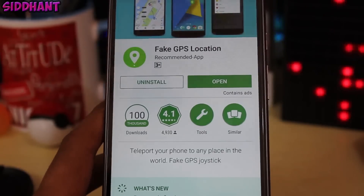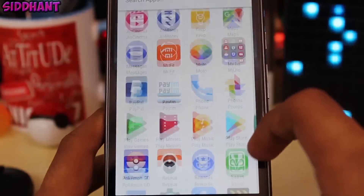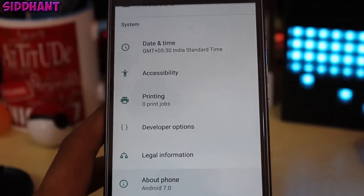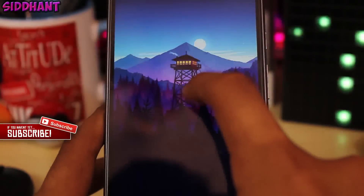This will only work on Marshmallow, Nougat, and above, so make sure your device qualifies. Once you've downloaded the app, go to Settings, then go to About Phone. Tap the build number seven times until it says 'You are now a developer.'